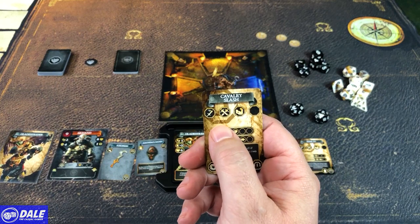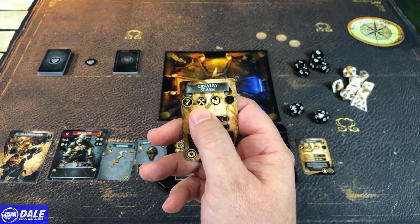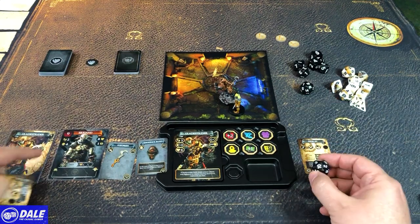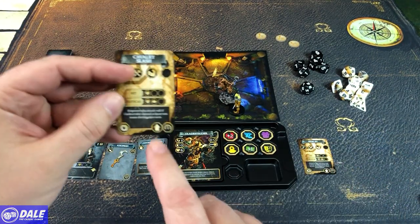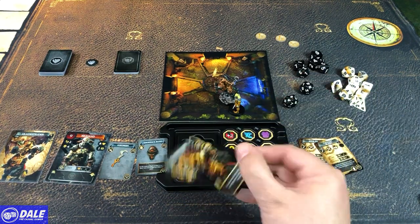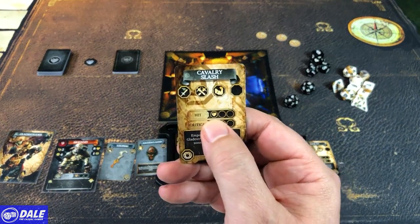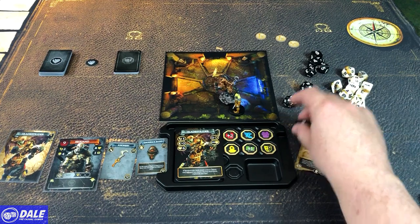If we're trying to do a cavalry slash, our range is zero so we have to be in the zone with the enemy. It's going to be a physical attack — some cards might have resistance or take extra damage against that. We're using our strength characteristic, so we're rolling a d20 and adding two. A two plus two is not going to meet the nine, so we would have missed. Whenever you hit the target number, you roll for your attack damage using a d8, and we're trying to meet or beat the enemy's toughness value to get the critical part of our card.